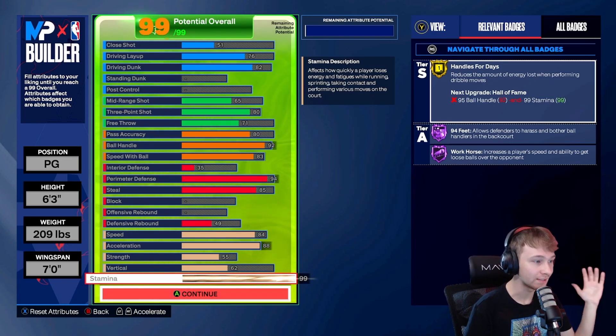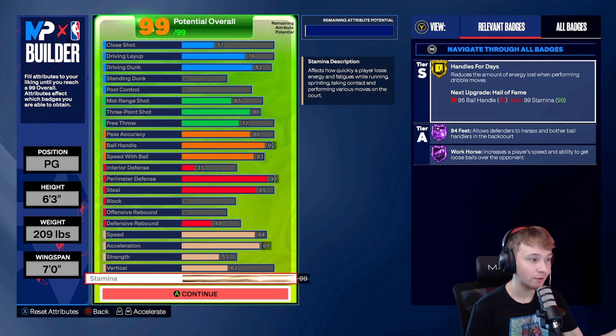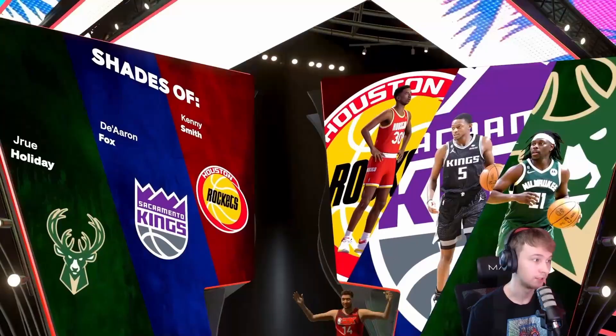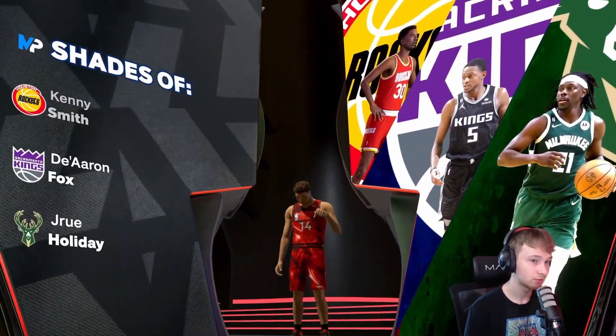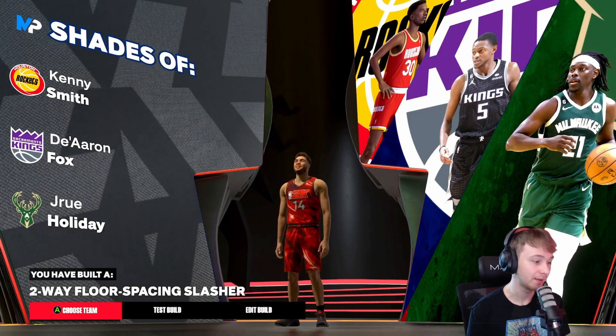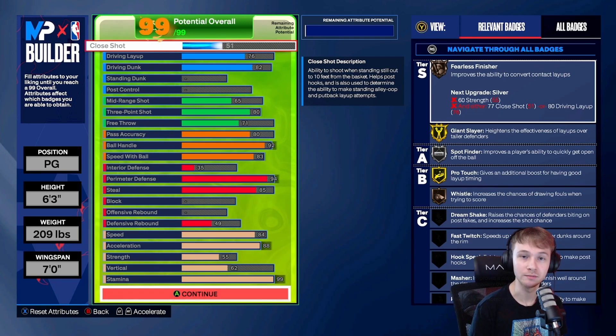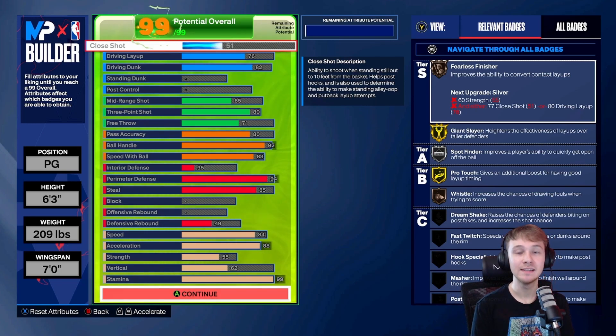Alright guys, so this is my finished build — let me know in the comments what you think. Even with the 82 dunk you're still going to be able to get some nice dunk packages; I think you get Anthony Edwards, DeMar DeRozan, and Luka Doncic, so you still get some nice player animations. Playmaking and defense is where this build really excels. For the build name we get 'Two Way Floor Spacing Slasher,' and for shades we get Kenny Smith, DeAaron Fox, and Jrue Holiday. Pretty happy with it — I think it's pretty solid all around. Like I said, I'm sorry for the lack of gameplay, but I just got my PC fixed so we'll get everything back to normal with weekly streams and weekly videos. I appreciate all the support on my previous build videos — like and sub if you enjoyed, and I'll see you guys in the next one. Peace.